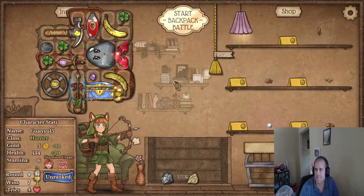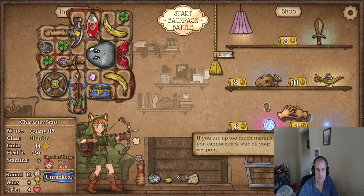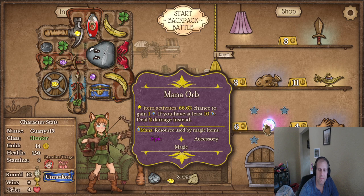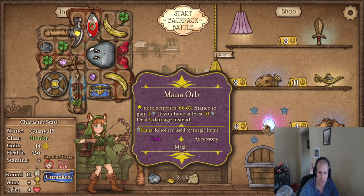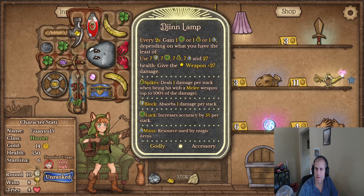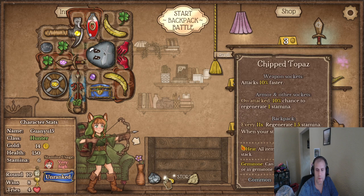We got some armor — we somehow won, yay! Okay, the gloves do what — nothing? Items activate 66% chance to gain one mana. This one says every two seconds we gain something — that's really good for activating stuff like this. We got this stone.